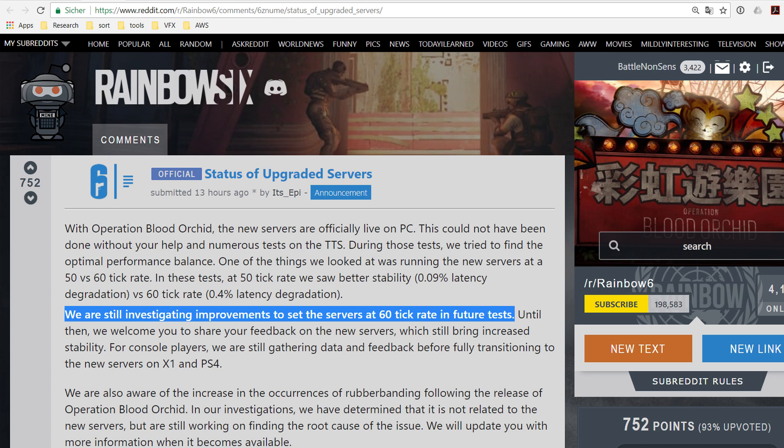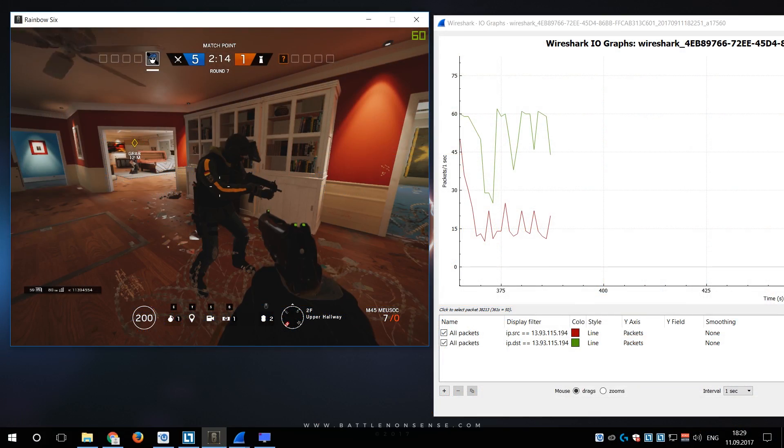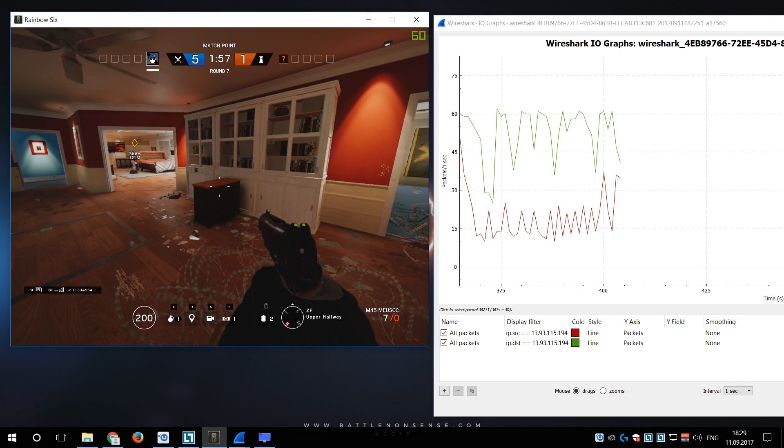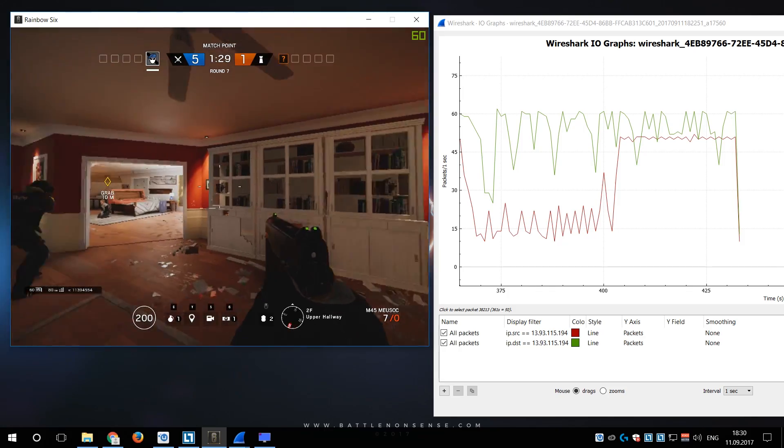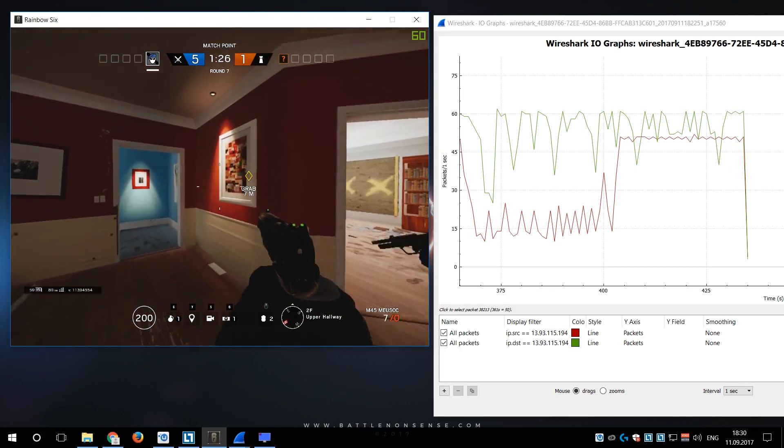When it comes to how much lag you experience in a game, it's not just about the tick rate. The rates at which the client sends and receives data is also very important. To find out how frequently the game client sends and receives data, I joined the dedicated game server and monitored the packets per second sent and received by the game client. During this test I noticed that when none of my players move, I only receive about 16 updates per second from the server. When one of my players starts to move, the server increases its send rate to 50Hz, or 50 updates per second. And when I start to move around, the send rate of my client also increases to a steady 60 updates per second.